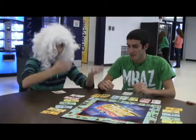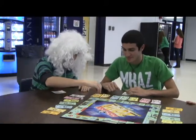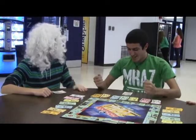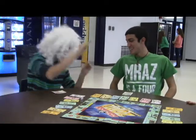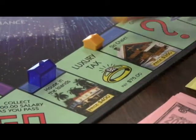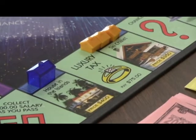When a player lands on a property that another player owns, the player that owns this property collects a sum of rent from the other. How much do I owe you? $28! Take it! Yeah, Grandma! Rent rises depending on the color of the property and the amount of houses or hotels you have built upon that property.